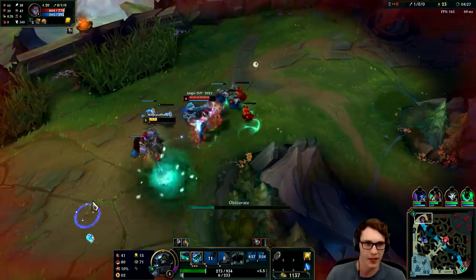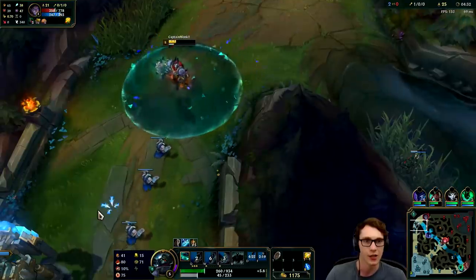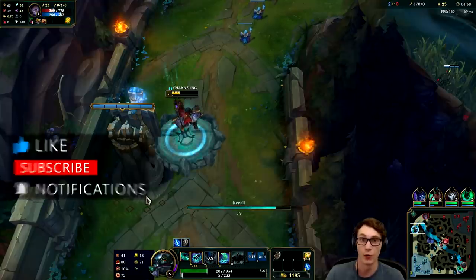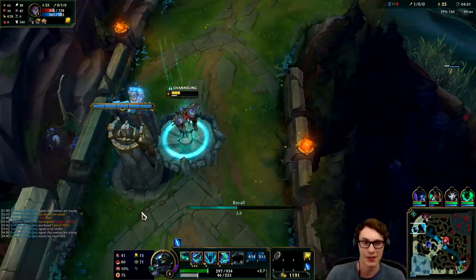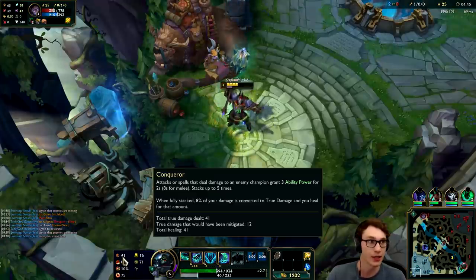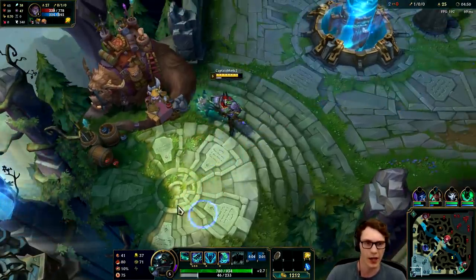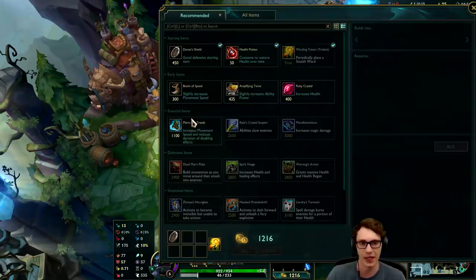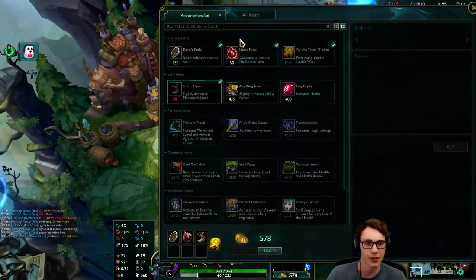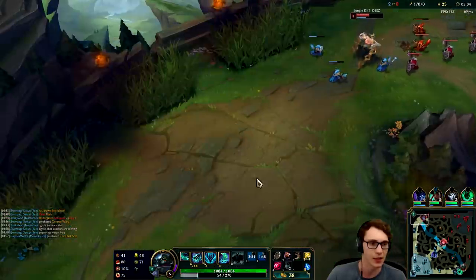This guy's going at me immediately — but my mini wave is big enough that I think I can farm it, get my passive going, and walk away. If you guys are enjoying the video so far, make sure to drop that rating and support the channel. You can see off the bat that Conqueror is actually doing quite a lot — 41 damage might not seem like much, but at almost five minutes that's a ton. Mordekaiser is just so good with Conqueror. Let's get ourselves the Dark Seal, the boots, and a Ruby Crystal for some extra HP since I'm not getting HP from other items.